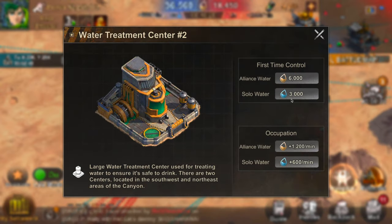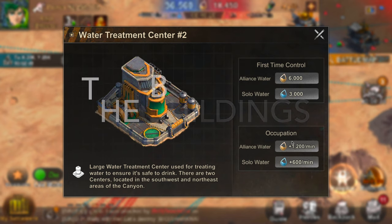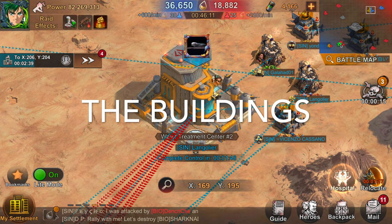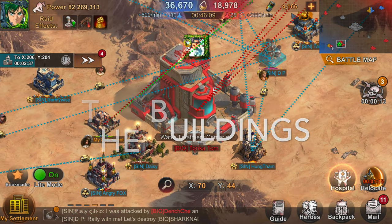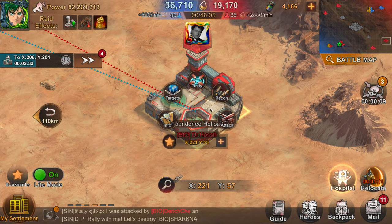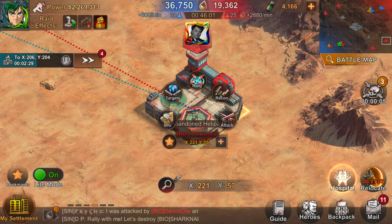Now let's talk about the buildings. First up, we have water treatment plants. There are two of these on the map — one on your side and one on the opponent's side. These are really great for gaining water early in the game, so you do want to capture yours and potentially your opponent's as well if you can.